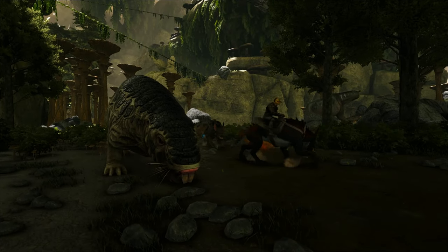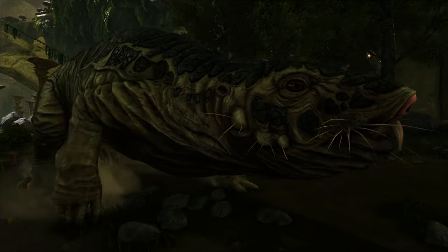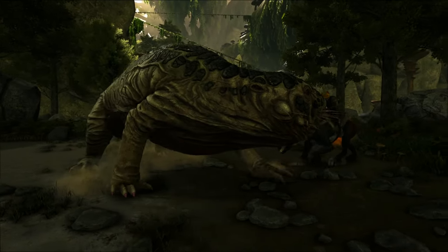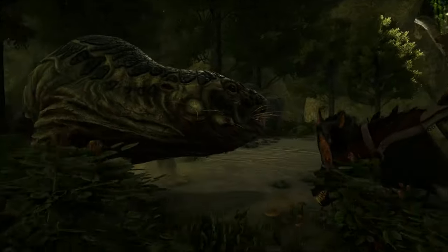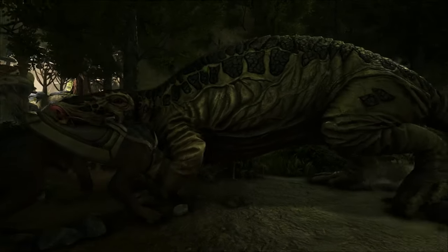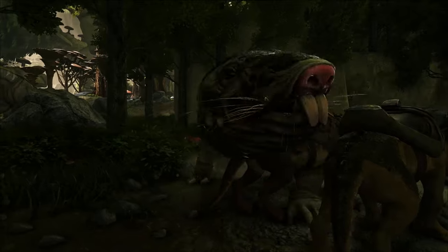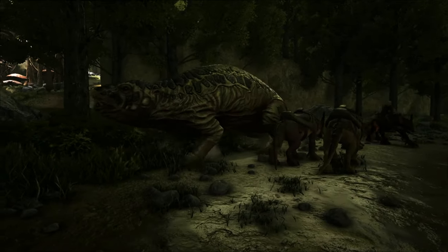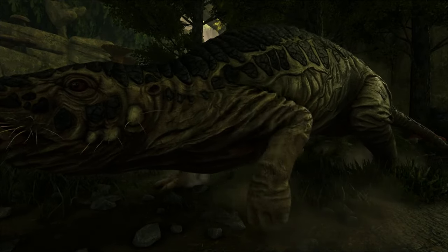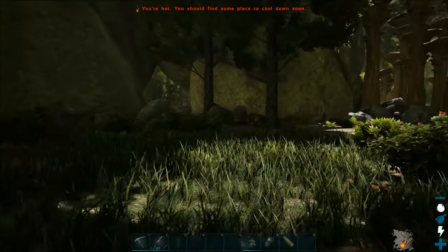Hi guys, Steven here. Today we're going to tame a roll rat. These are multi-purpose - they're really good as a harvester like the mammoth and beaver, and they're also an epic ground transport. We can have six people on their backs and go a bit like Sonic the Hedgehog. It's like a really fast mobile bus.